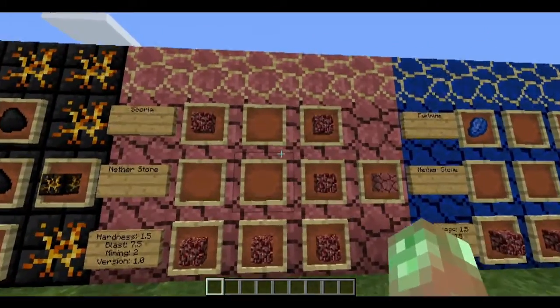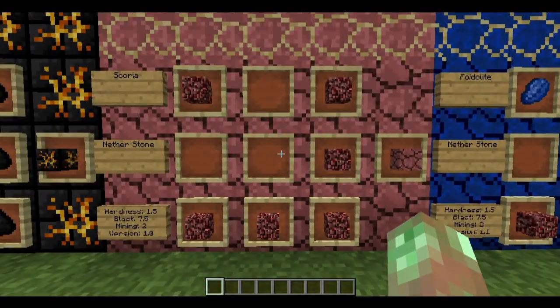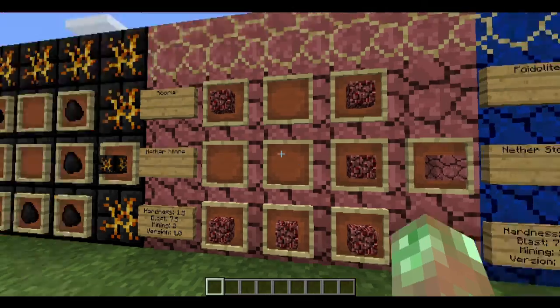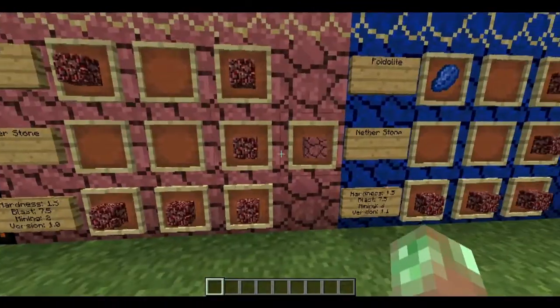Now we arrive at the nether theme, the second of the five themes. Scoria is a netherstone with hardness 1.5, blast resistance 10, and mining level 2 — meaning it requires an iron pickaxe or better, one step up from the overworld theme. You craft it with 6 netherrack. Fortalite is another netherstone with the same values — hardness 1.5, blast resistance 7.5, mining level 2 — but added in version 1.1. You craft it with 5 netherrack and a lapis lazuli as a catalyst.